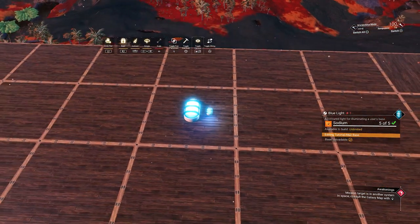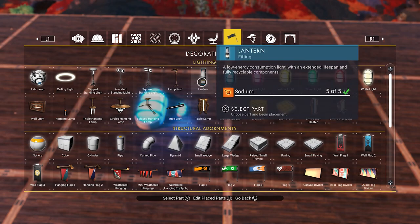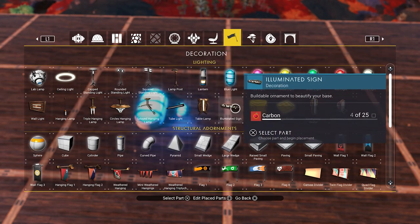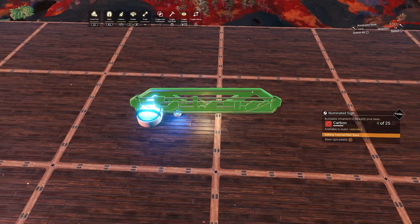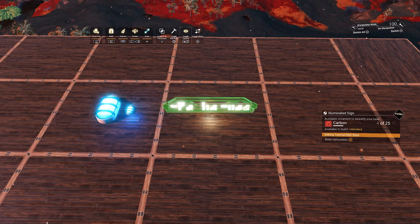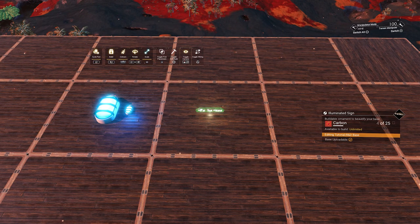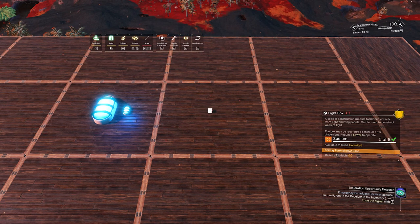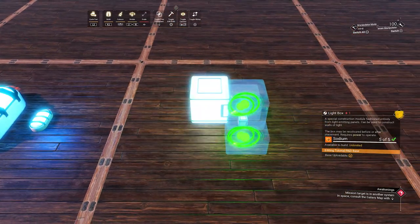You can do this with every build part that is scalable. So if you have a build part like the illuminated site, you can quickly scale up the light box. You can also scale down, of course — for example, scale down the light sign here. And then if we adjacency glitch from that light sign to the light box, you can see that we now have a small light box compared with the original one.